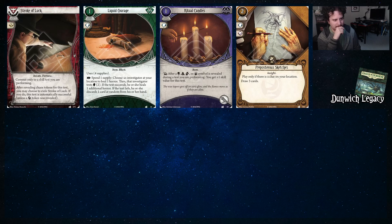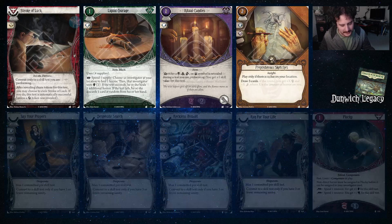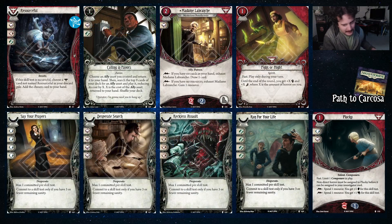Some cool off-class options: Liquid Courage — Pete's really good at drinking, but dogs are bad at that — no thumbs, and the liver's not good at it. But it's a solid support option because it helps keep not only yourself alive but everybody else as well. Ritual Candles are just plain efficient — they make all the symbol tokens in the bag have a difficulty one smaller for the cost of your hand slot, which you might not be using anyway. Preposterous Sketches draws you cards, which are important because Duke gets tired without treats — that dog ain't performing for free.